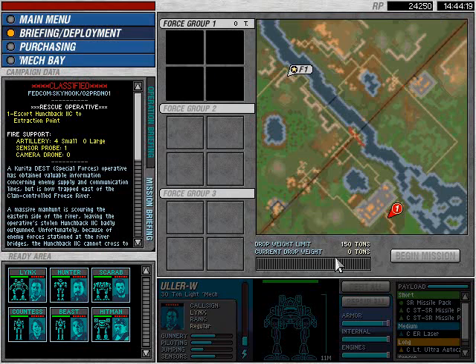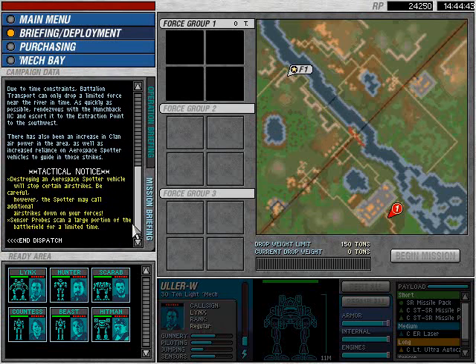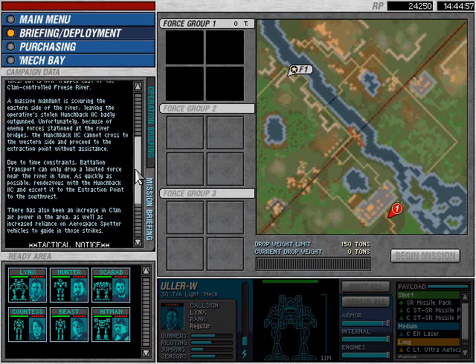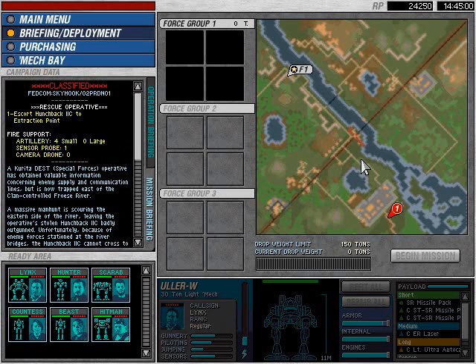Let's take a look at the mission first before we equip our guys. So, 4 slots, 150 tons — that's nothing. I remember this one. There's a Hunchback on that side of the river; we're on this side. We have to meet up and get there. The easiest way is to bring the Hunchback across one of these bridges and then cut them — actually, cut both using some of our artillery strikes. The downside is there are aerospace spotters. Aerospace spotter vehicles will drop airstrikes and level the bridge. On the upside, the airstrikes aren't nearly as damaging as my artillery, so I should get away with one or two hits on the bridge. We've also got sensor probes — drop one there and it'll reveal a pretty big area of the map, though it slowly decreases over time.